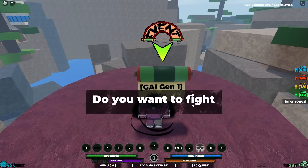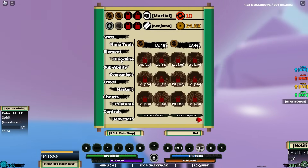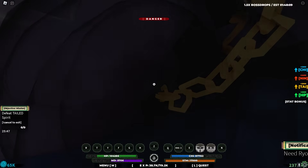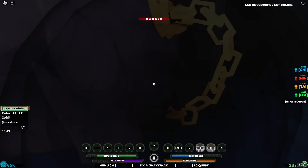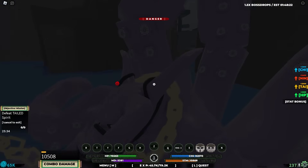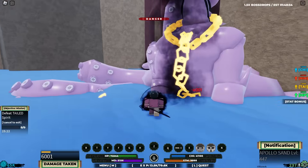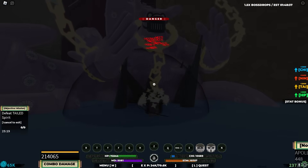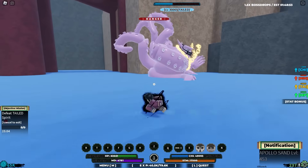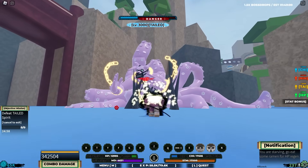He spawned. With us being level 300, killing these guys is going to take forever — look how little damage we do. I forgot to unlock these moves too. Killing this guy is so annoying because he just uses that ink move. Especially him — the Gen 3 one is going to be my worst nightmare. I can't even move, I'm stuck in this whirlpool. He's a 10% drop rate, and with it being a 1.5x boss drop day, it's technically 15%, so we should get him in five to ten kills — but given my luck, I don't think that's going to happen.